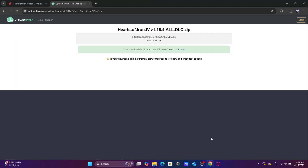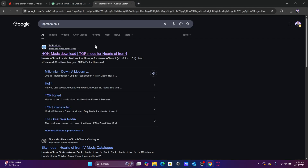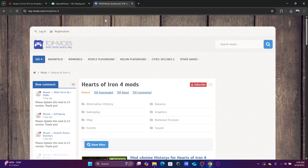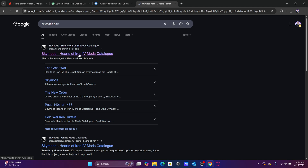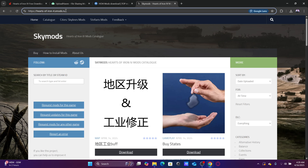First of all, we go to Chrome. Now we have two mod sites for this. The first one is Top Mods — I will put a link in the description. And the second one is Sky Mods. Sky Mods, although it is Russian, it is good.